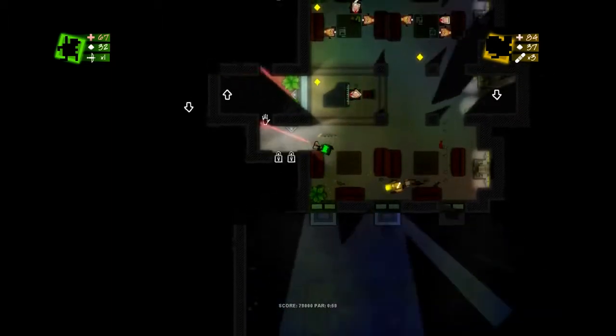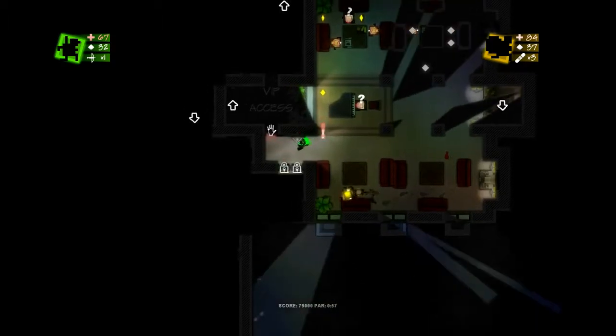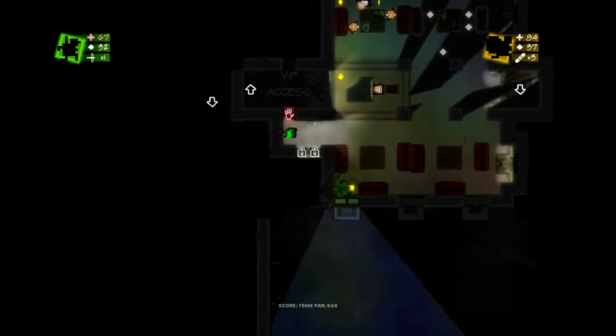See that little door with the hand on it there — it's got an alarm. You can see it's blinking red. We're going to have to find a way through it.